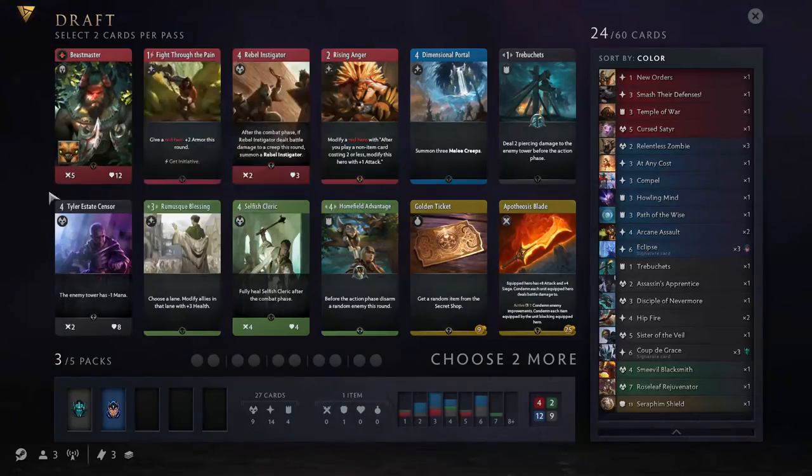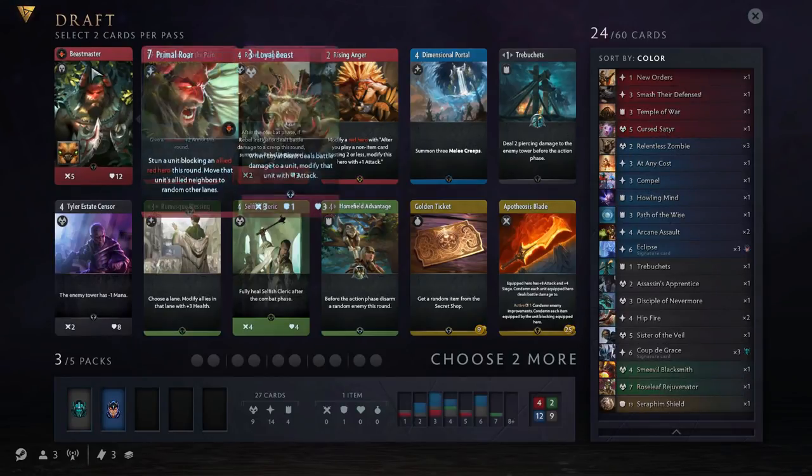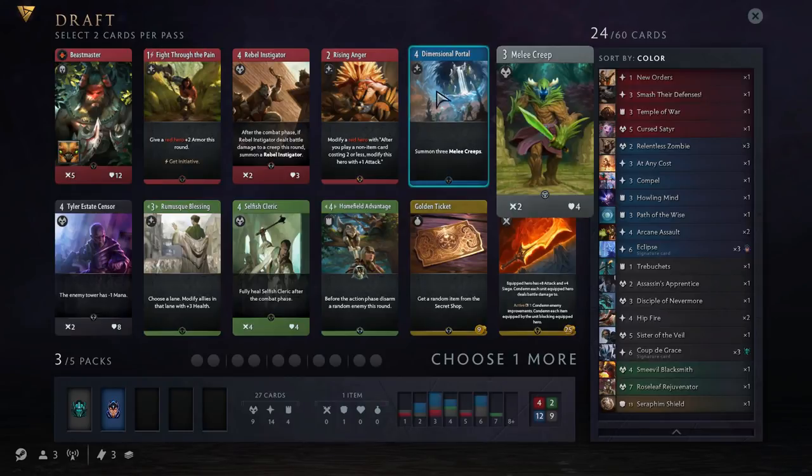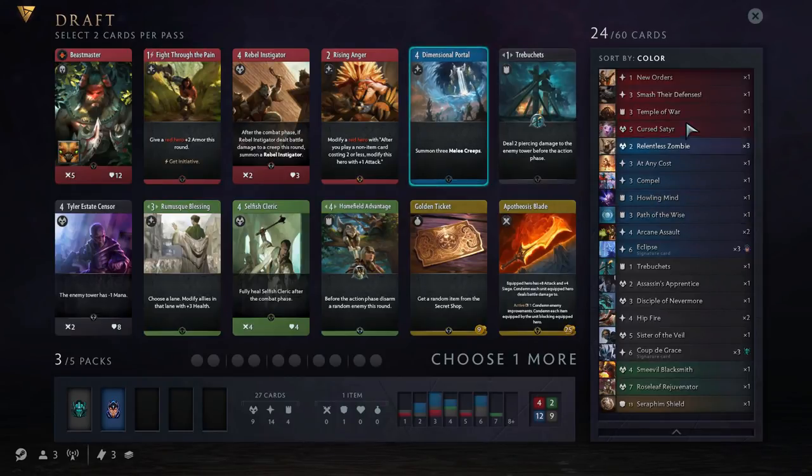Next new pack — we've got a Beastmaster here. Now with three packs in, we can start to look at our colours. We're definitely going blue and we're definitely going black. We might splash one other colour — we could splash red, we've got Smash the Defences; we could splash green, because we've got Roseleaf Rejuvenator. But we're not committed to either yet. So I'm actually going to avoid the Beastmaster, because I see some other really strong cards here. Dimensional Portal is a very, very good card for blue. It doesn't really fit neatly into active or reactive, and it's not really exotic because it's so common. But this card can be both active and reactive — you can play it offensively, especially with your Disciple of Nevermore, and you can play it defensively to block. Fantastic card all round.